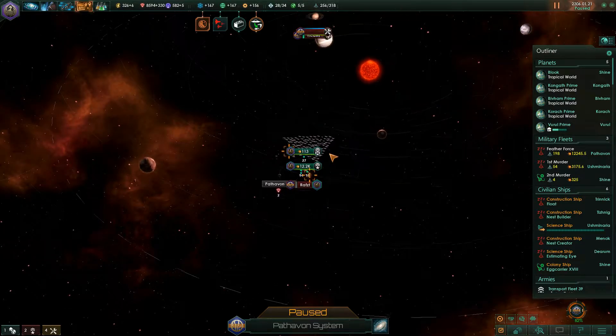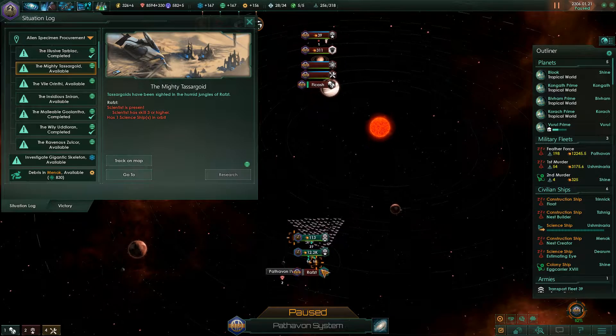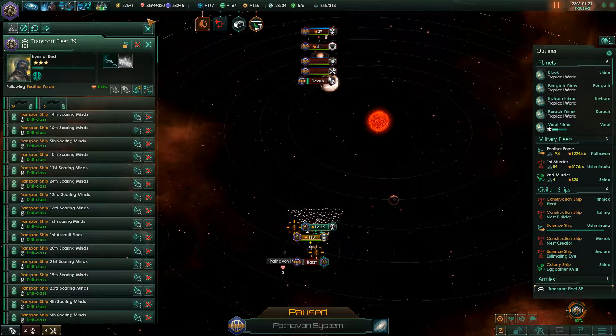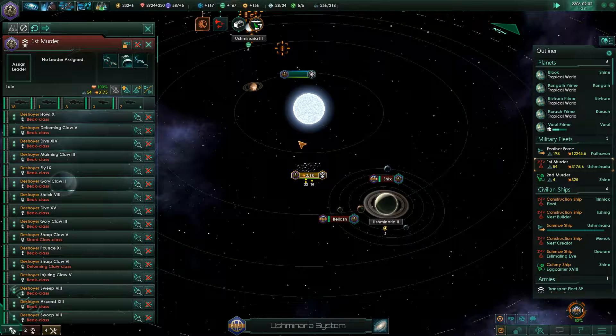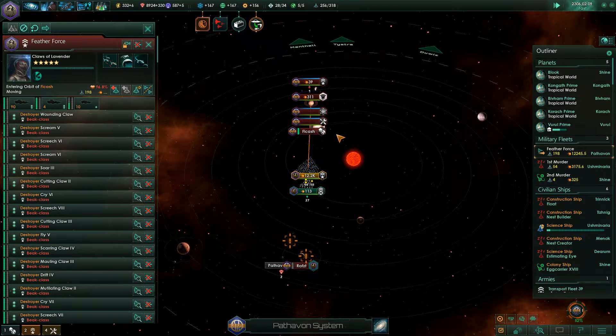So that's that. Sometimes we gain war score from taking over a planet and sometimes we lose war score — I'm not really sure what the distinction is there, but it is what it is. He's just guarding that against the threat of backstabs from a sneaky transport.